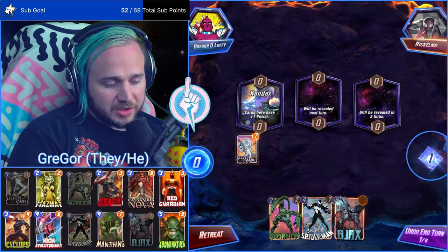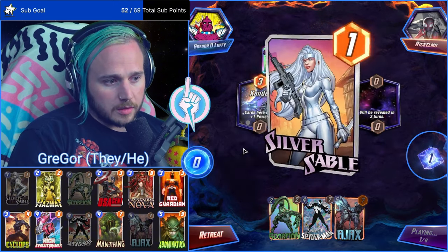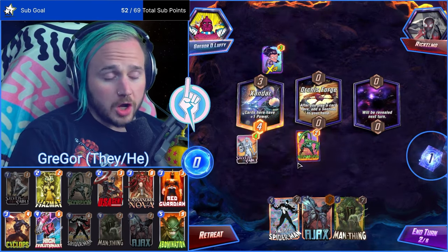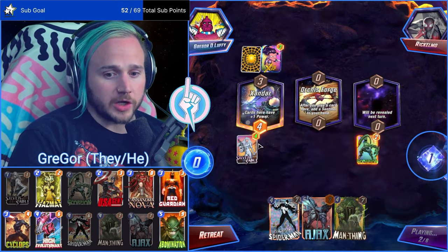If given the option, I usually will Scorpion over Sable for Symbiote. The reason I do Symbiote Spider-Man over Shang-Chi is because usually you've done enough affliction to where you can't hit anything with Shang-Chi.